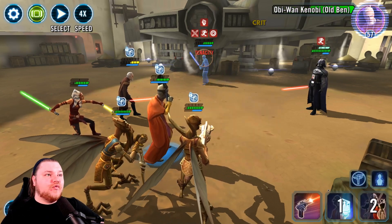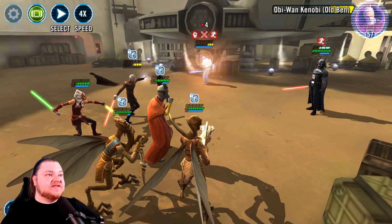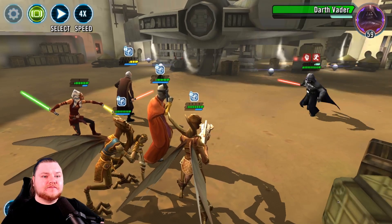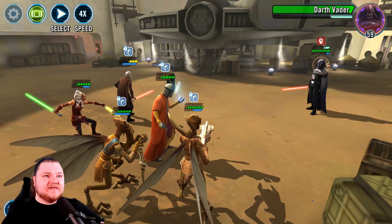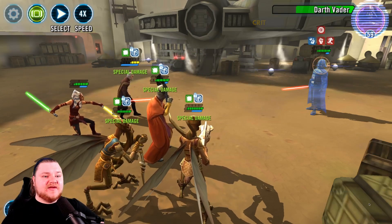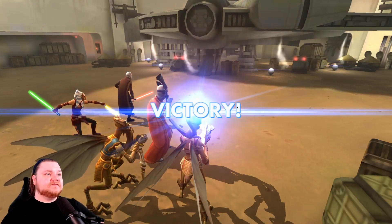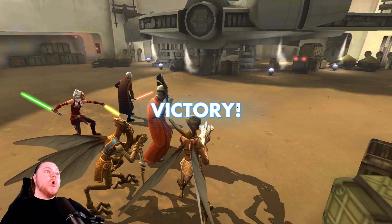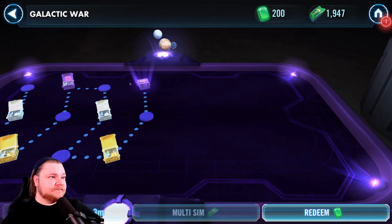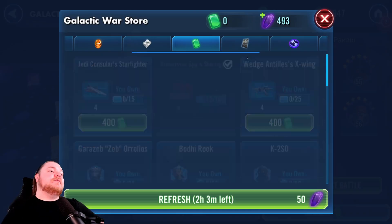I'm still trying to figure out what that noise is — the little squeak that happens. I think I just figured out: it's the noise that happens when you inflict a debuff on an enemy. It seems to pop up every time I do that — yep, there it is. Come on, let me get one more heal in from Ahsoka before this is all over. Darth Vader says no — nice. That should be 200 tokens there.